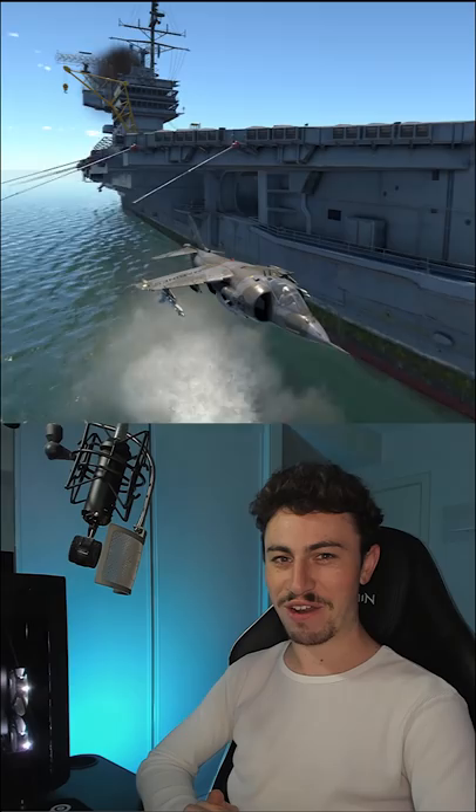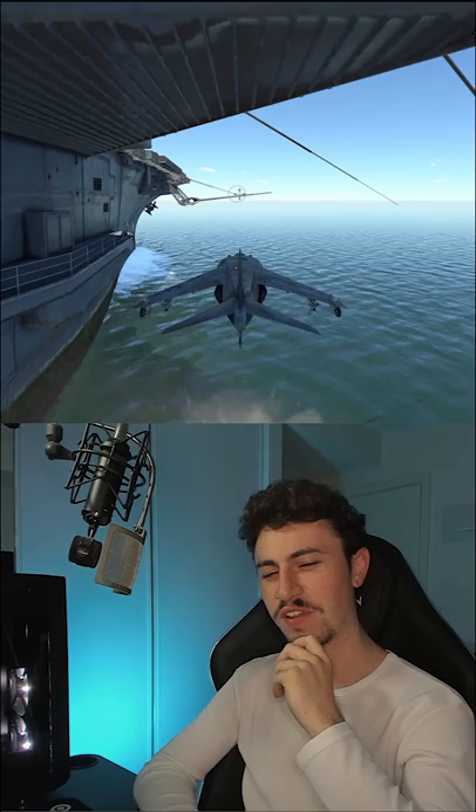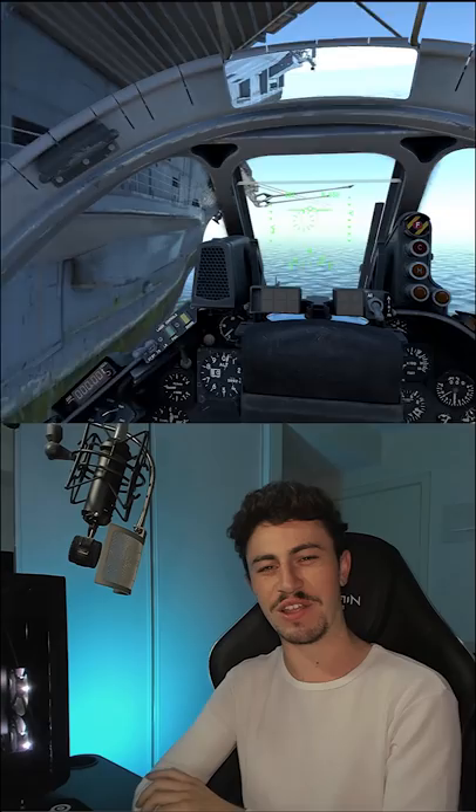The last one of these types of videos did really well, so today we're going to try and pilot a Harrier through the hangar under the USS Thorstal. I used a test flight map for this because the carrier moves along at 50 kilometers an hour.